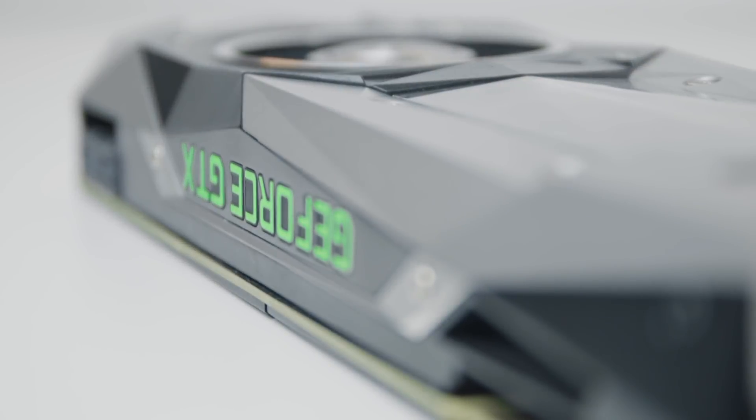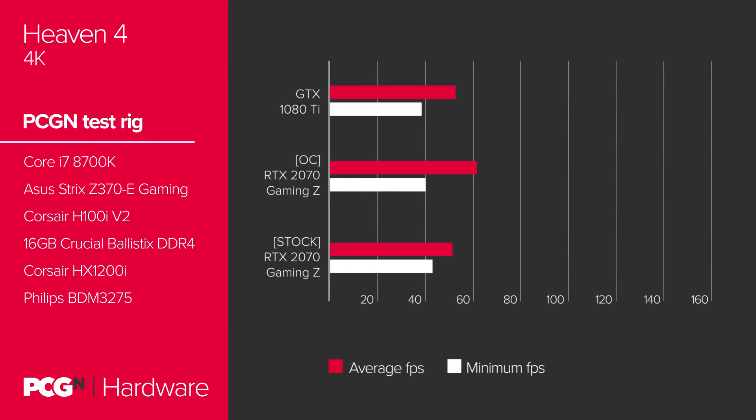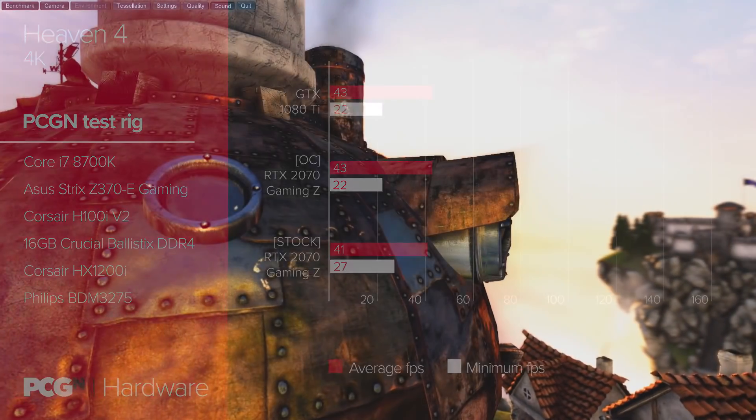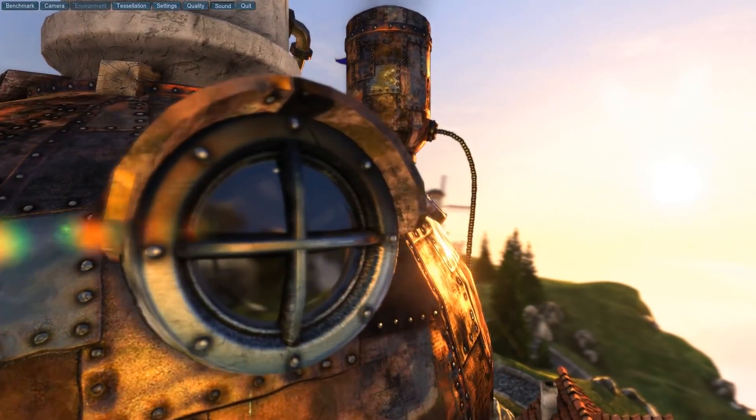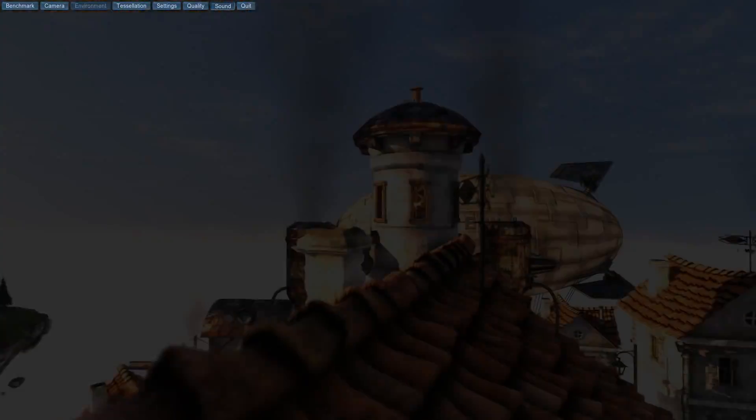While the reference RTX 2070 still manages to top the GTX 1080, it falls quite a bit short of the GTX 1080 Ti in most games. This card, on the other hand, already gets within a few frames of the GTX 1080 Ti, sometimes even on par with the Pascal flagship. All forthcoming benchmarks are carried out at 4K, Ultra or Very High presets. During a run of the GPU-intensive DX11 Benchmark Heaven, the RTX 2070 Gaming Z right out of the box managed 41 fps versus the GTX 1080 Ti's 43 fps. But with our overclock, the RTX 2070 matched the GTX 1080 Ti frame for frame, hitting an average of 43 fps and a minimum of 22 fps.